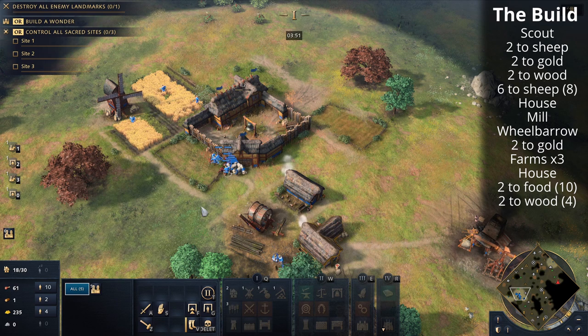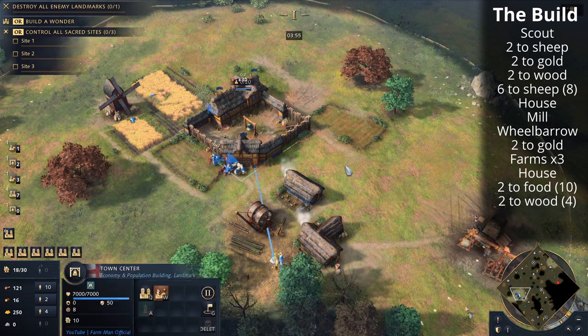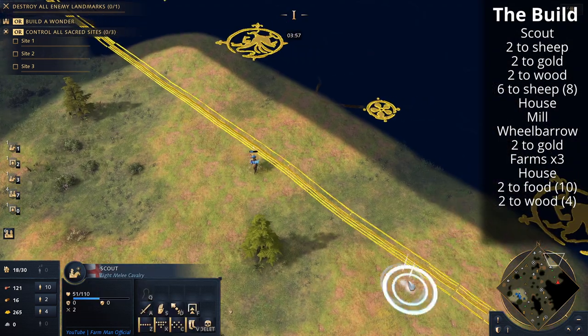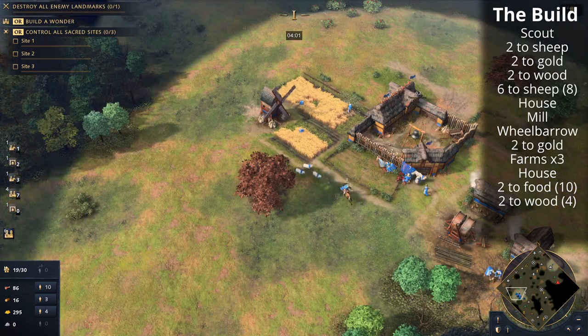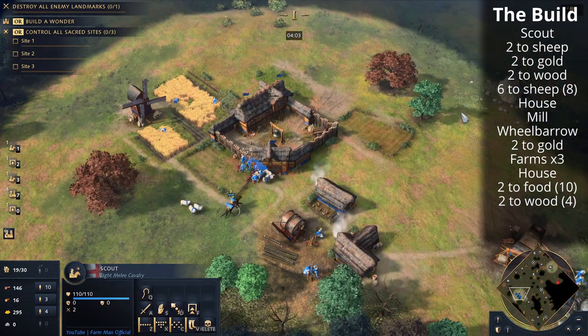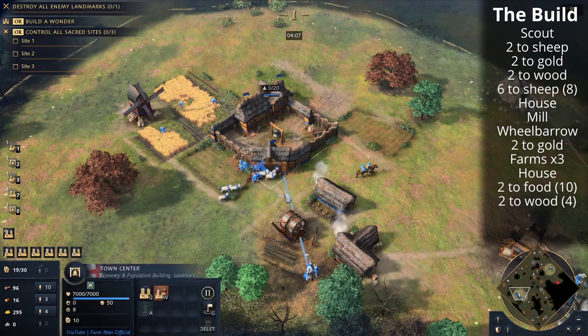We've got to shift-queue four villagers here on food because we want to build the next landmark to get to the next stage. We're going to go for the Council Hall, just because we're playing on Arabia. On more closed maps if you're walling up, I think King's could be quite nice. We're going for Council Hall just in case we need to produce some longbows to survive until getting to the castle age.